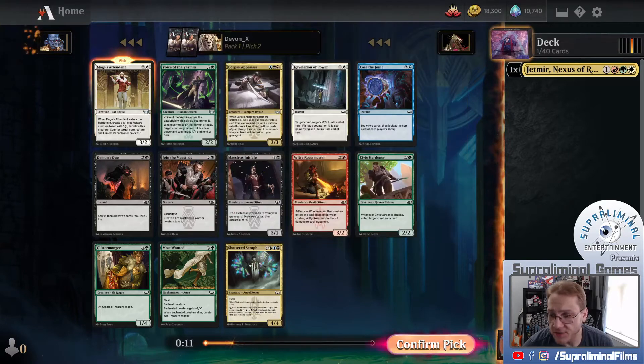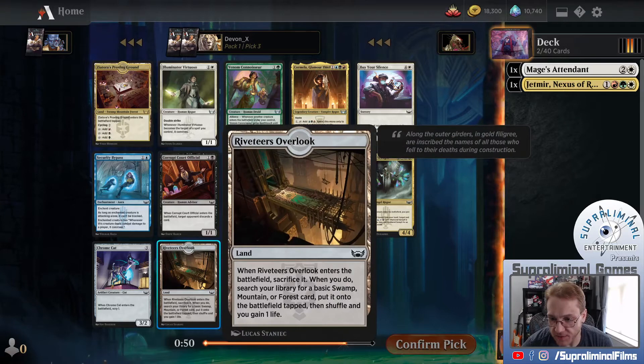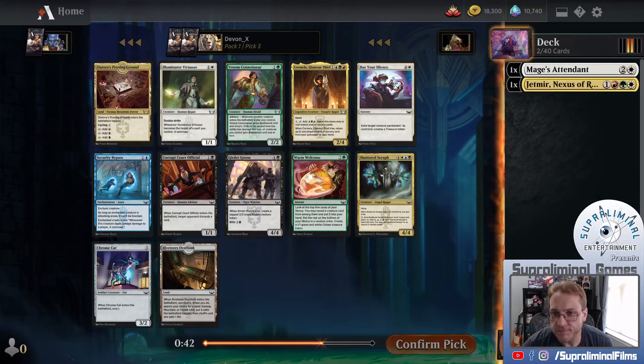No reason not to try to follow up. We want to see, ideally, if we can get into two colors and then a splash. That's what I'm trying to do here. Let's see what we have. Swamp, Mountain, or Forest - this would only get Mountain for us, so not the best.